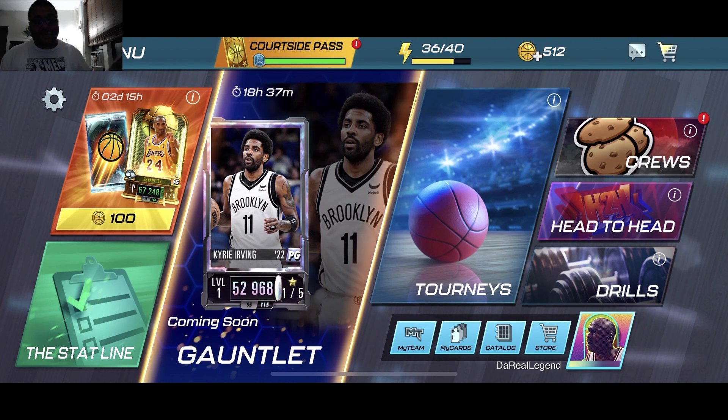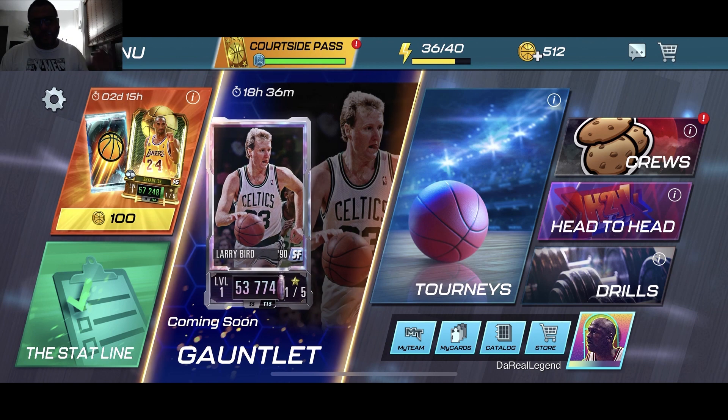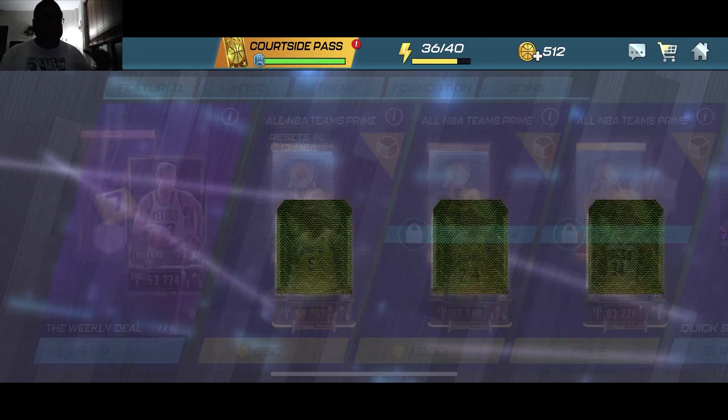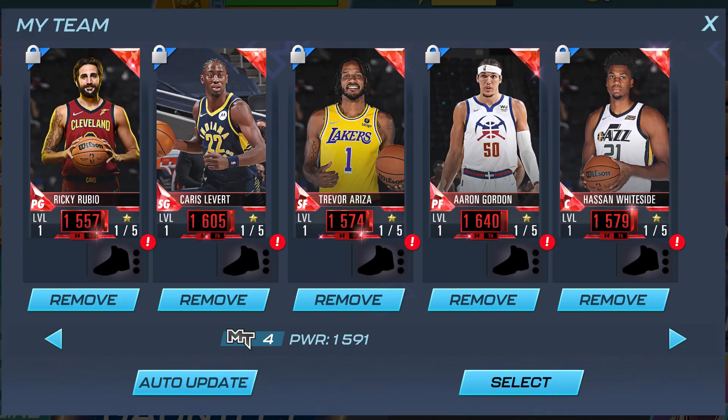The first mini event for the season is going to be the gauntlet. This is going to be so many opportunities to get really good cards in your squad. If you are new to the game, the first thing I'm going to recommend is to go into the store. There is a pack that you can get that gives you a ruby team that's going to help you out with grinding the game.